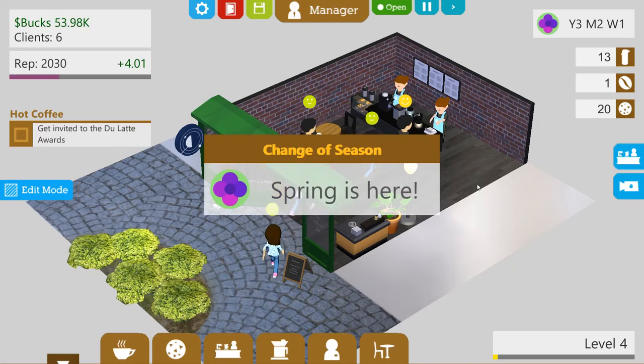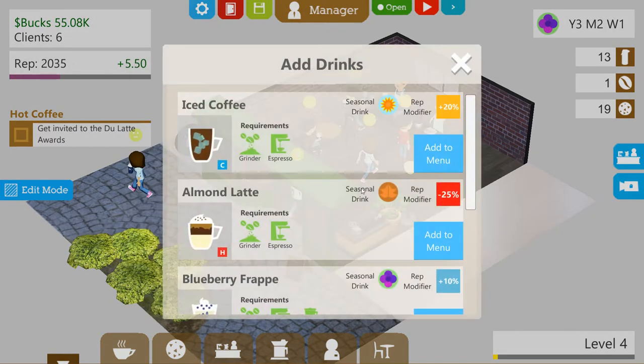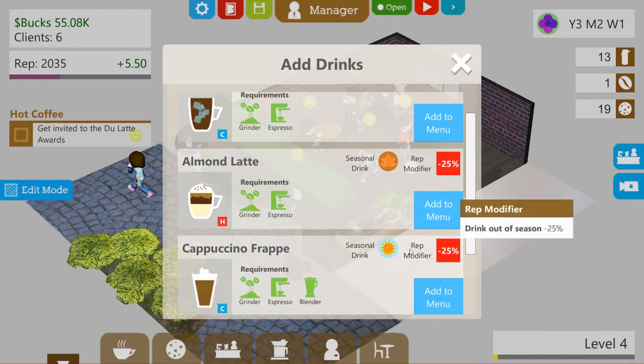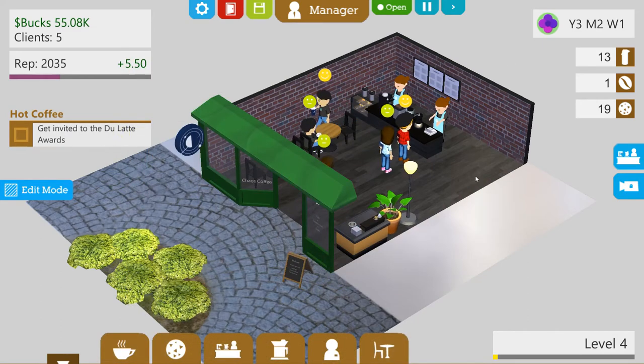Spring is here — actually it was winter and now it's turned spring. So let's add some spring drinks. Yeah, let's add that one. We've got a lot of summer drinks, but that's the only spring drink. So that one's on the menu now and let's keep going.